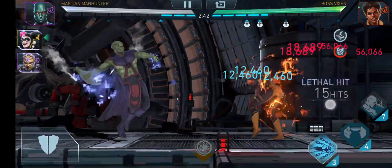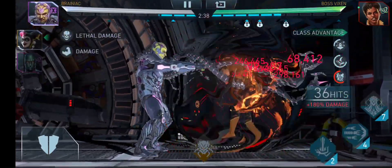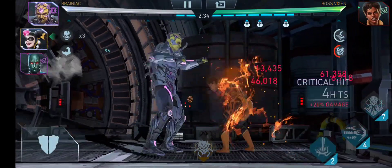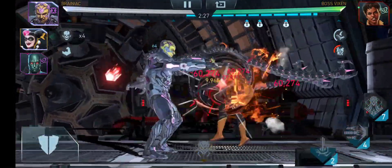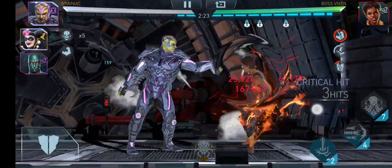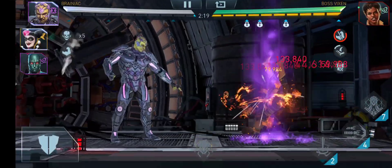The strategy is simple: Brainiac is there to stack up the lethal attack chance as well as the lethal damage. So once that is complete, every hit is gonna be a lethal hit. The reason Heartbreaker Harley Quinn is in the team is she increases damage by 300% whenever it's against a stunned opponent.